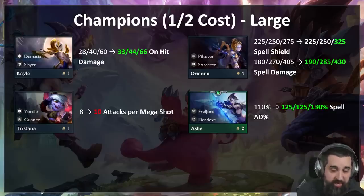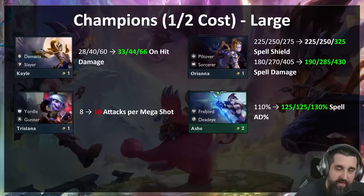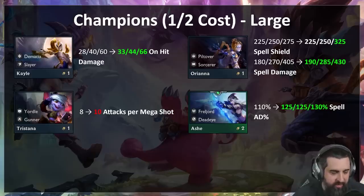Ashe is a champion you basically never put items on — we don't really like that. So she gets a big buff to her spell, doing a nice chunky amount. If you're willing to put like a Death Blade on her, that spell can chunk and should give you a nice Dead Eye start if you want to run her in a Jhin comp. Probably not a major buff yet, but we're trying to avoid balance thrashing.